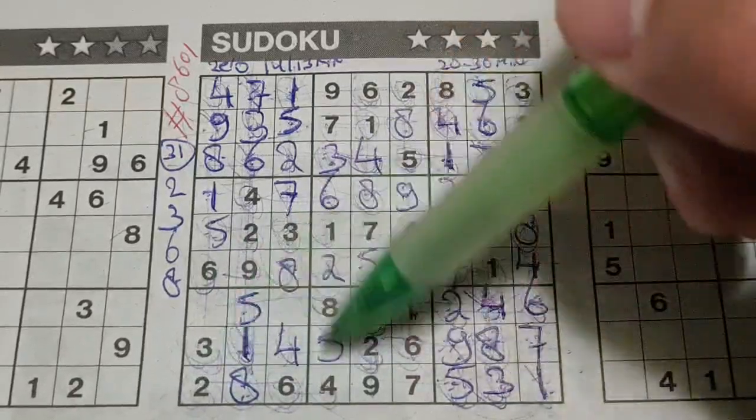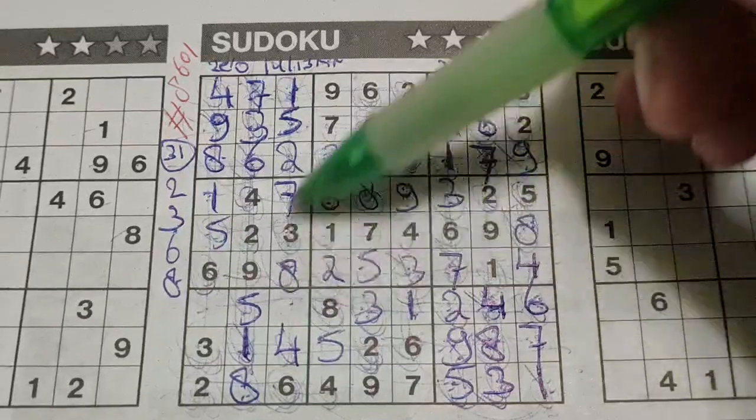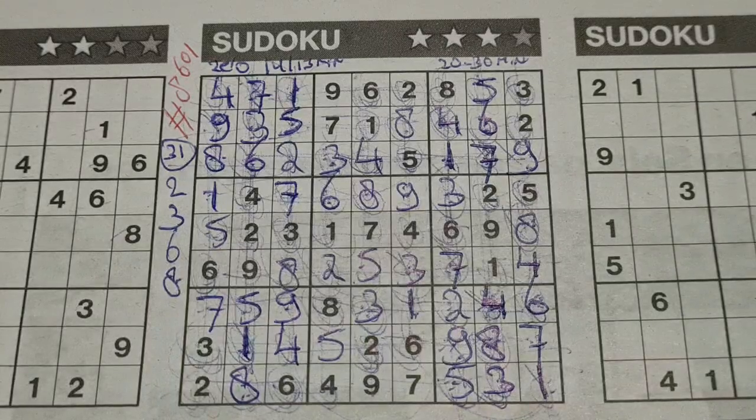And the final two numbers in this big square: 7 and 9 are missing. We have a 7 in this column, no 7 there — 7 should be here, and the 9 goes there. We have finished in 10 minutes!